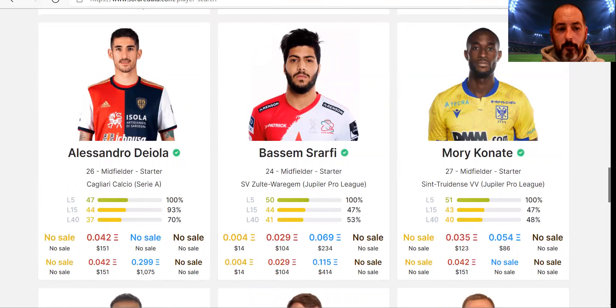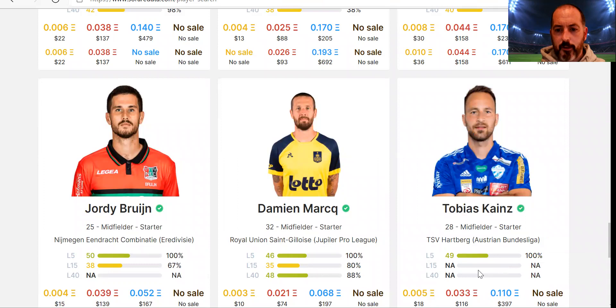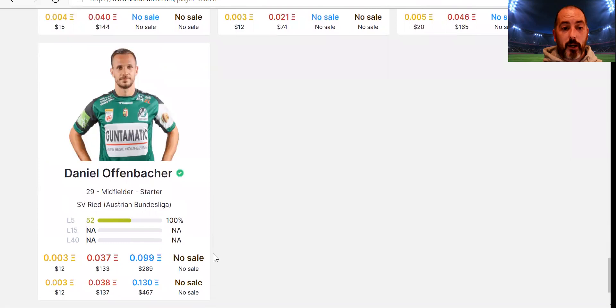If I go right to the bottom, there are a couple of players without last-five data. Tobias Kynes has a 49 average — last-15 is not applicable because he hasn't played 15 games in the scoring format. Then there's Jordy Bruin — last five of 50 and last 15 of 38, which likely means he's been a substitute a lot or a low scorer. And Daniel Offenbacher — that's a cheap price for a player averaging 52. That could be one to come back to.